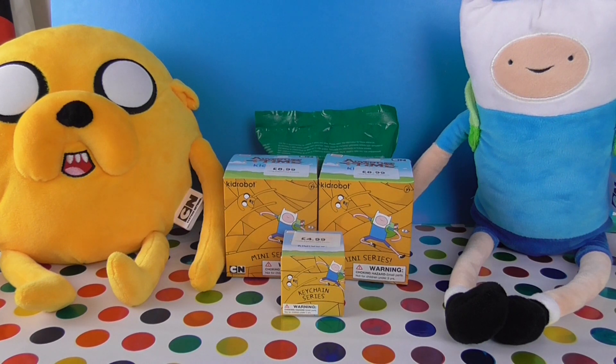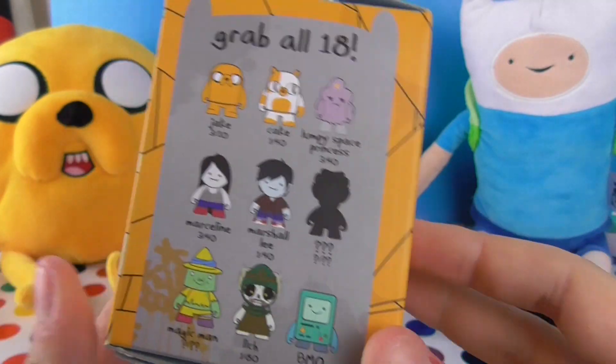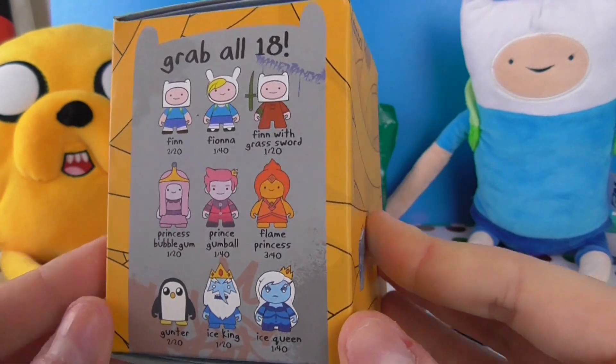What's up guys? So it's Gabby and today we have these Adventure Time mini-series Kid Robot things. And so these have different chances of getting different characters and things, and so each side is different. Who do you want, Jasmine?